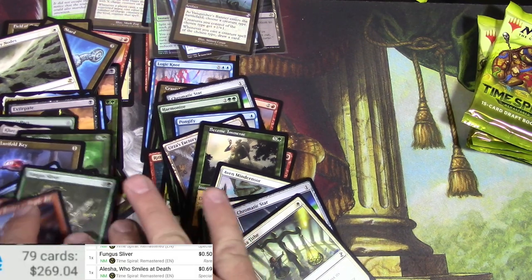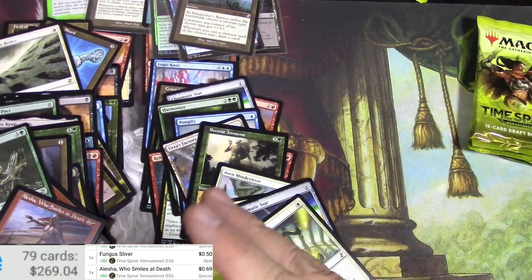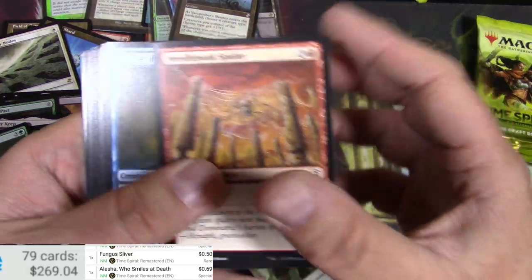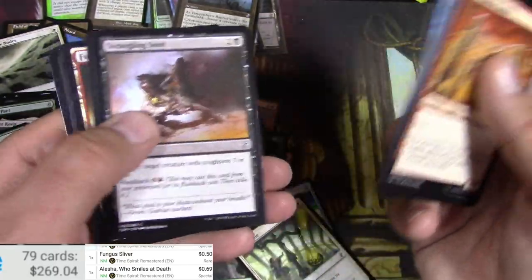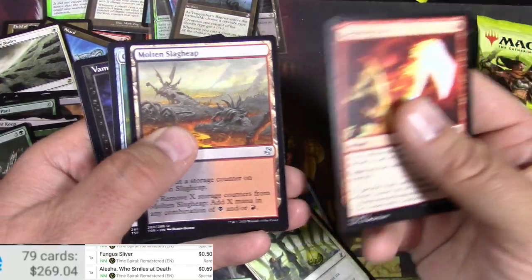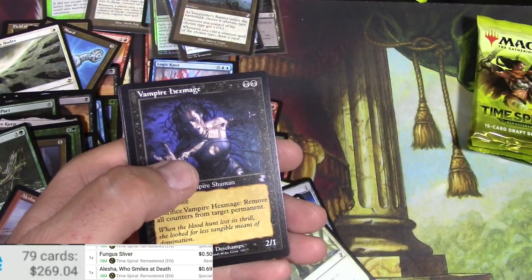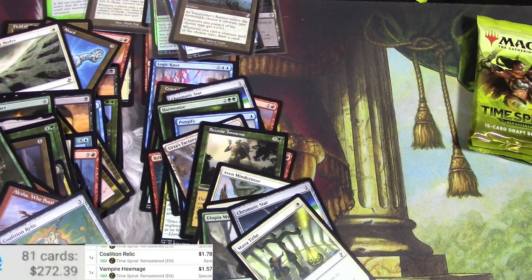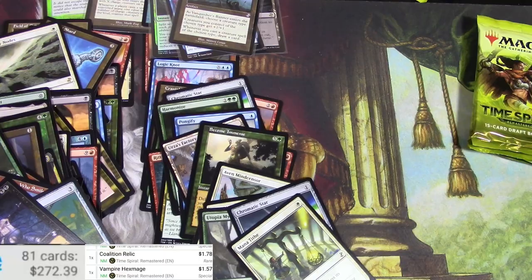All right, coming down to the wire here. Need that one more big thing to just push this over the edge. Lightning Axe, Reaches, Molten Slagheap, Coalition Relic, and a Vampire Hexmage. Relic is a buck, Hexmage is probably a buck — yep. Keep that one.